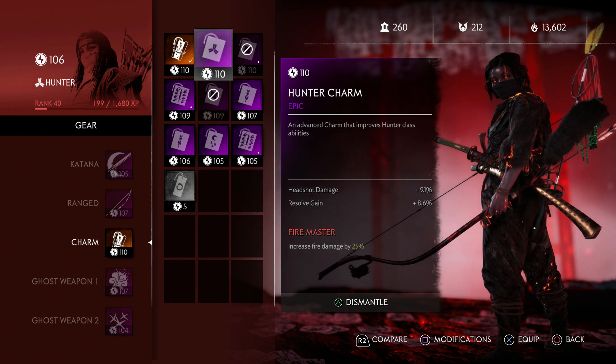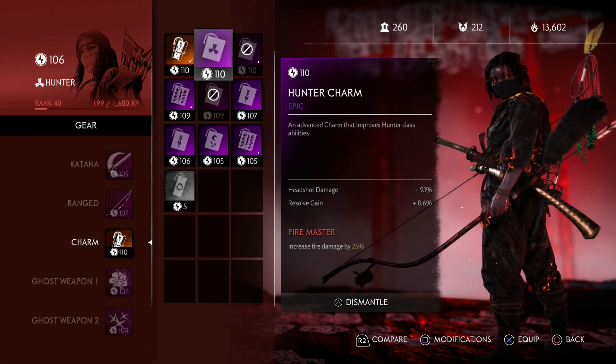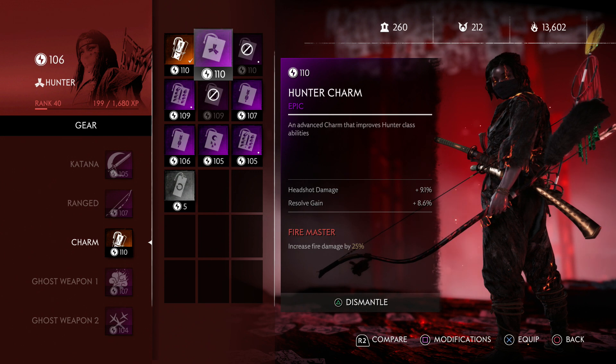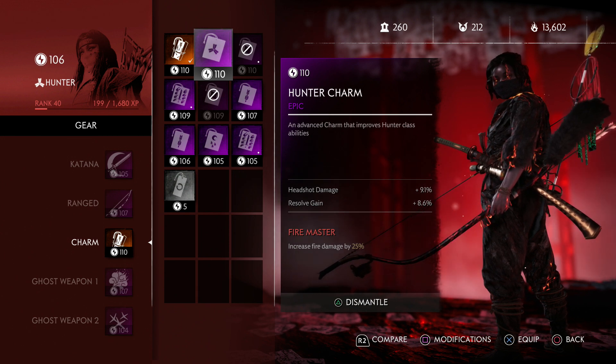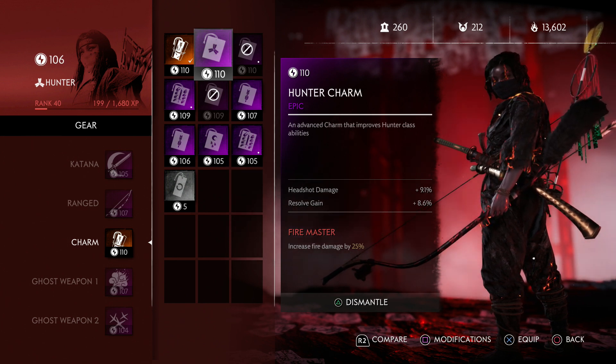I had a really hard time getting the hunter charm until I actually started doing this exploit — and I got it right away. So if you need class charms, this is a great way of doing that. Or if you're looking for a certain legendary that you just can't get, try doing this. I'm actually looking for the legendary longbow for the hunter, because that thing sounds and looks awesome.